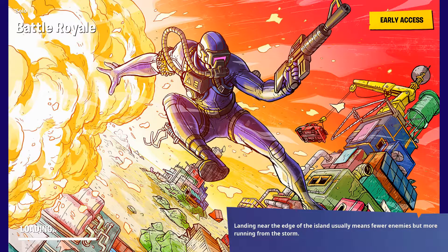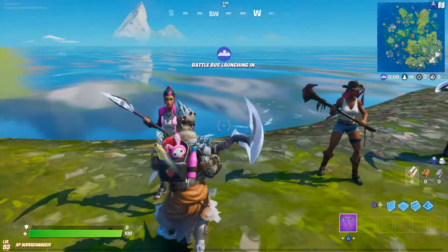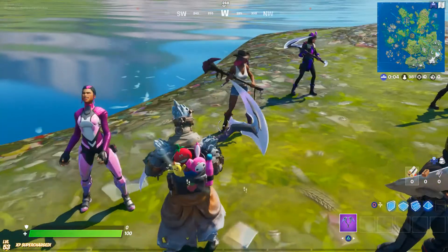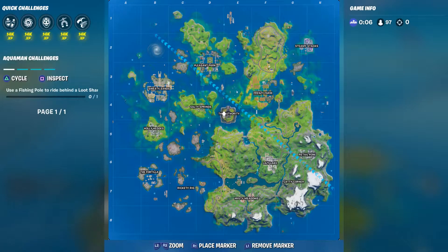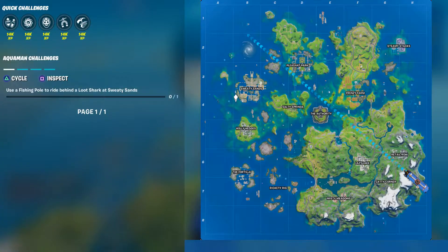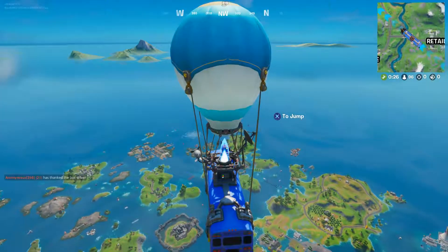My creator code is 'the real ultra unit.' If you type that into the Fortnite item shop, which I will showcase at the end of this video, you can support me and what I do here on Fortnite. So we need to go to Sweaty Sands to do our challenge. How you get the loot shark ride is you get a fishing pole and you just kind of toss it at him and then you'll be able to ride him.